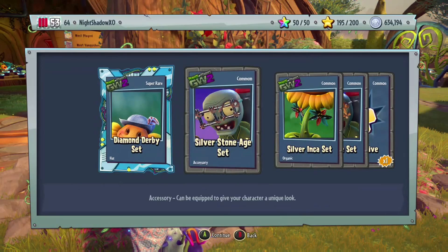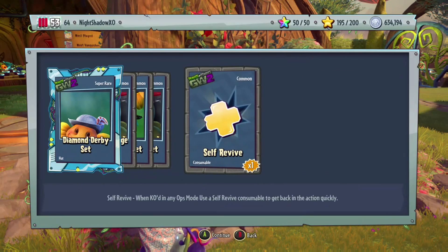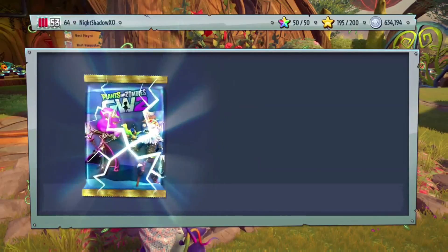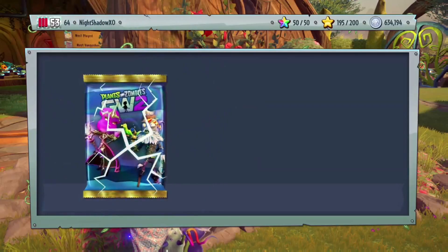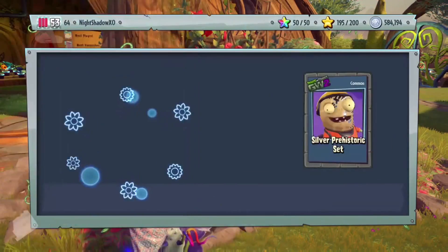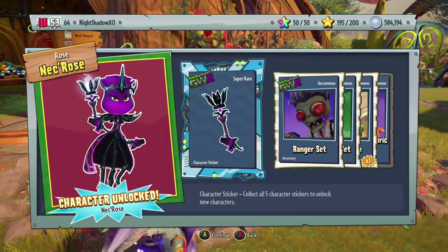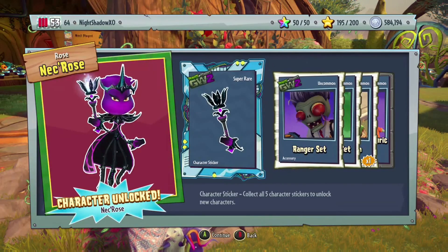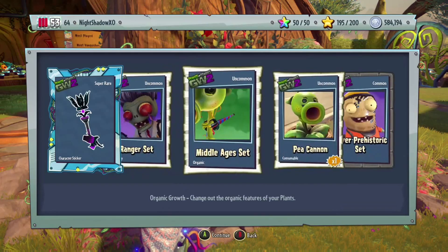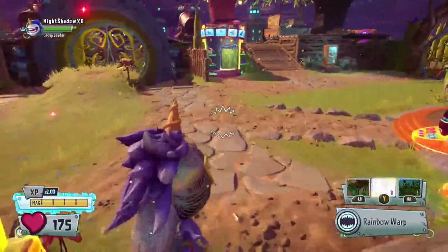Hopefully I can get the characters with this many coins because I've been saving up for a long time. We got a hat, we got an accessory, organic accessory, and a self-revive. I'll read them to you guys since you don't like me skipping them. These packs take forever to open — yes! The new Necros, I think that's how you say it. Oh my god, yes! I am so happy! Got accessory, organic consumable, and a set — character unlocked!